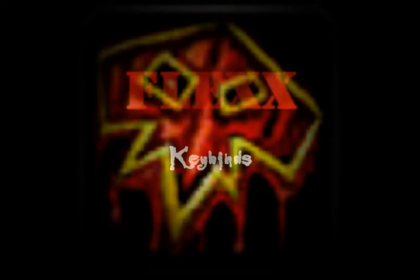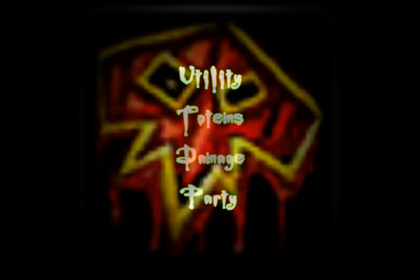So this video will be on a popular subject: Key Binds. I'll try to break down the important abilities to have by group, so it's easier to understand what I bind them to. The groups look like this: Utility, Totems, Damage, and Party. So enjoy the video and take some notes.